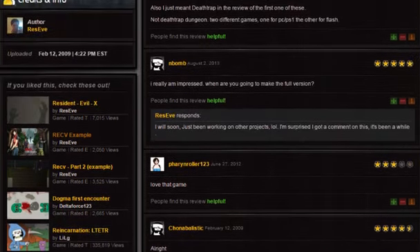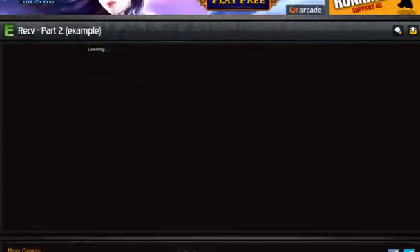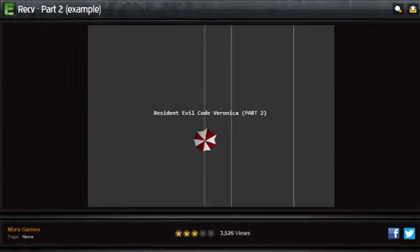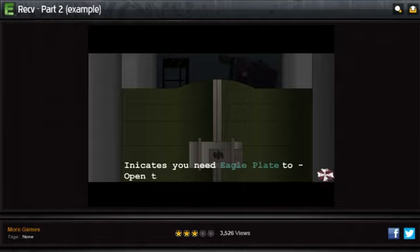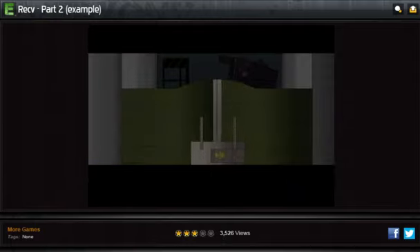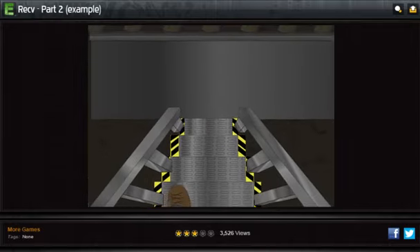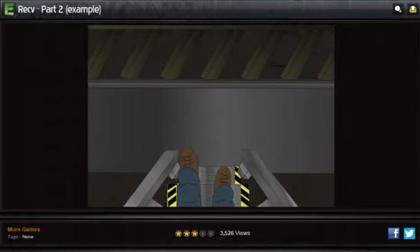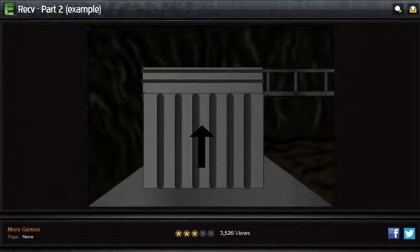I'm kind of curious as to what Part Two is like. I have a feeling I know, because it says 'example.' At least it somehow remembered everything I did. I have the feeling it was pretty linear in Part One. I don't understand what I opened though — wasn't I in a house before? I think it was like a lab. I guess Claire has bread for feet. At least she got her pants hemmed. That's true.